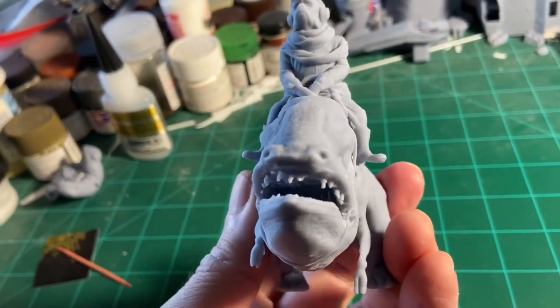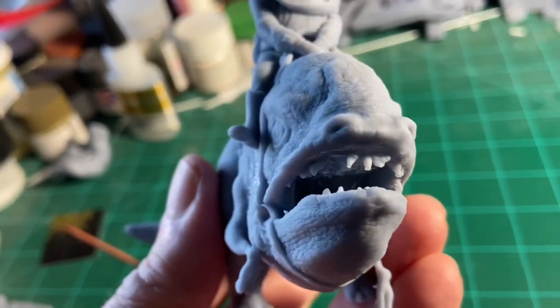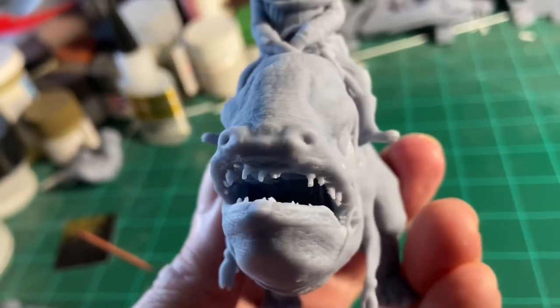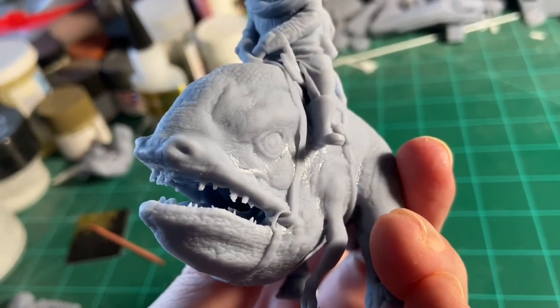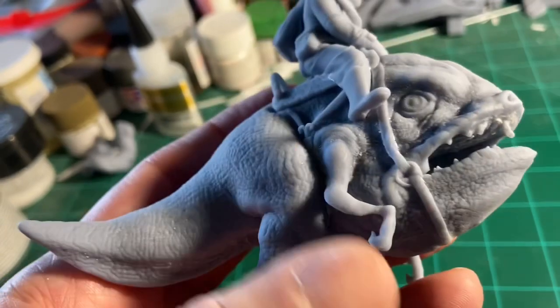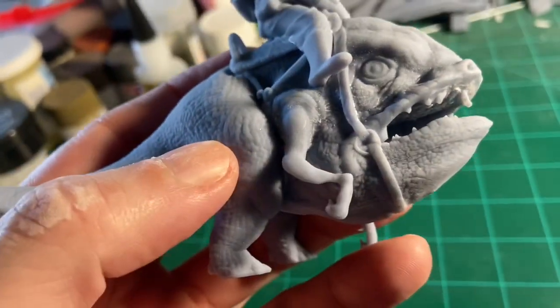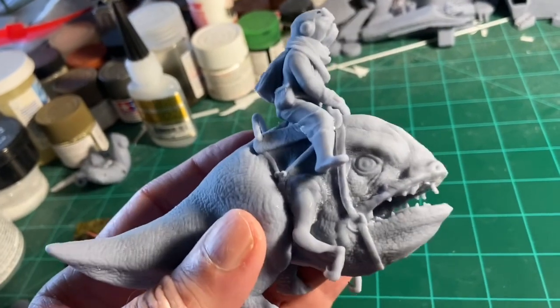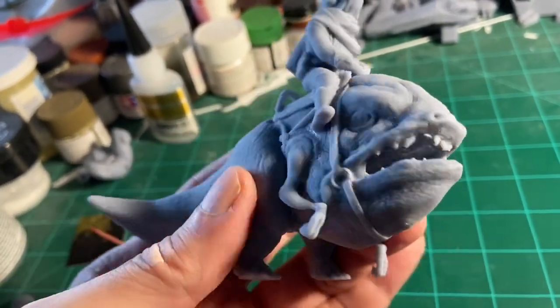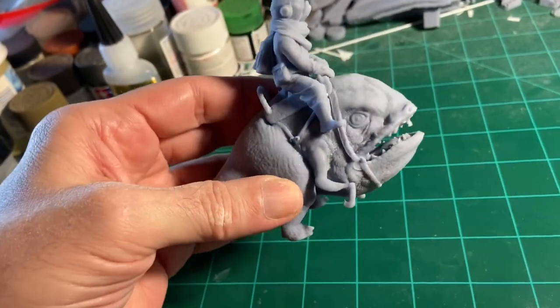The only thing I had to really worry about as far as printing — I had to do it a couple of times for his top teeth, which are all messed up anyway. I had to really support those or there weren't any teeth at all. Also this little piece here, you can barely see it, but it broke off. Every one of these that I printed, it broke off — it's just so fragile there, but not a big deal. I just super glued it back on with some CA glue.